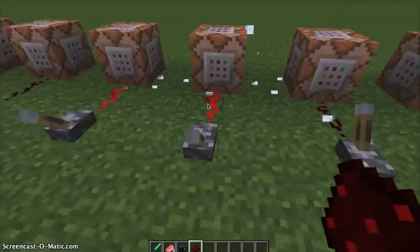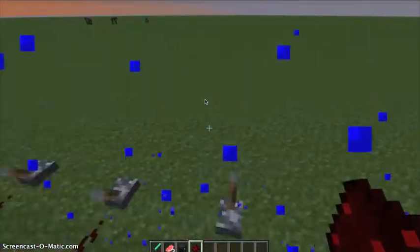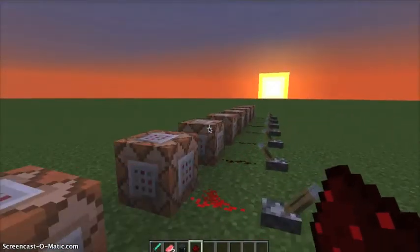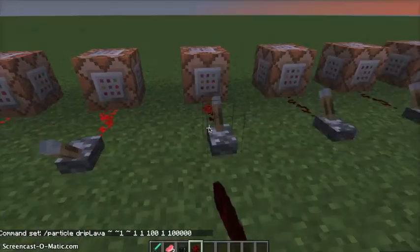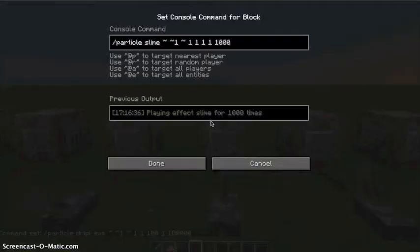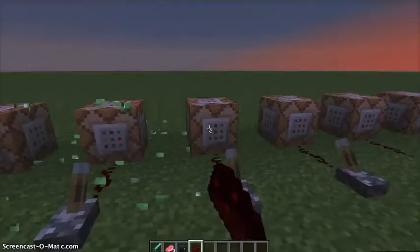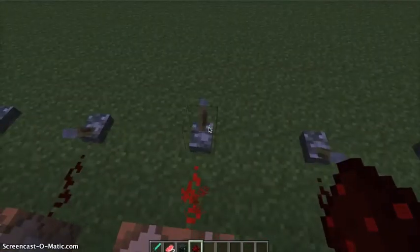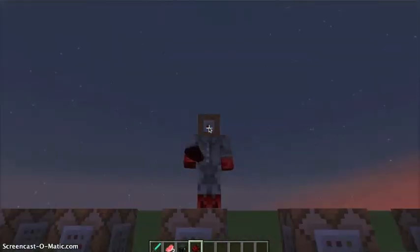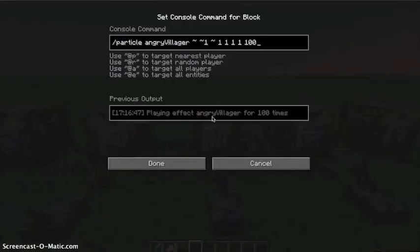Snowball poof. We have drip water — this one's really cool because it just floats in mid-air and then falls. We have drip lava. Snow shovel. Slime. We have hearts. My face looks the same as the back of my head — my face looks the same as the back.